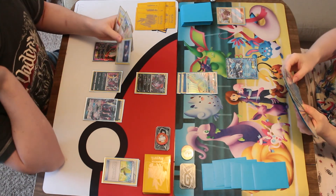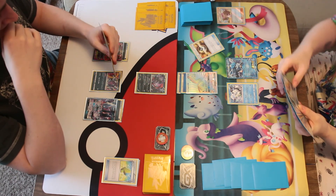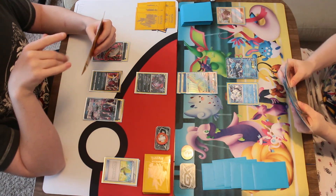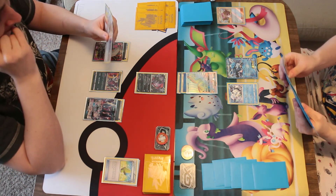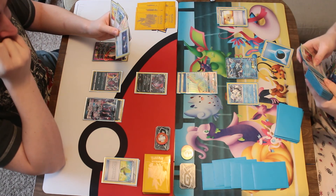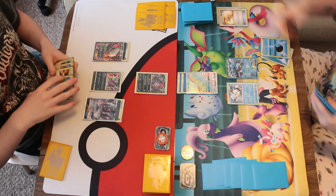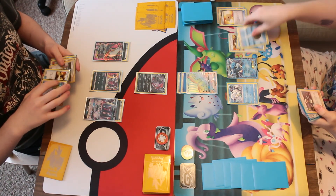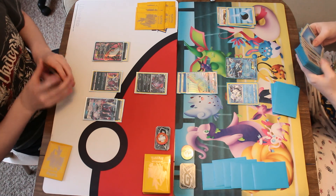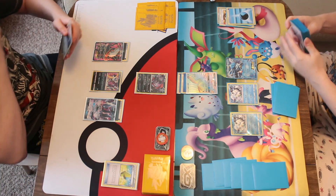No energy in hand, so I can't attach to Ninetales and do any damage at all. Finally get a Vulpix — can't immediately evolve it though, which is sad. Ultra Balling and choosing to throw away some energy after I manage to remember to use a Professor's Letter. I know it's in my hand first. Matt feeling jealous that I actually have a Professor's Letter to use. Ultra Ball throwing away the two energy I just got — I have enough energy in my hand already, but it's Special Energy rather than basic. Choose the second Vulpix to get out.